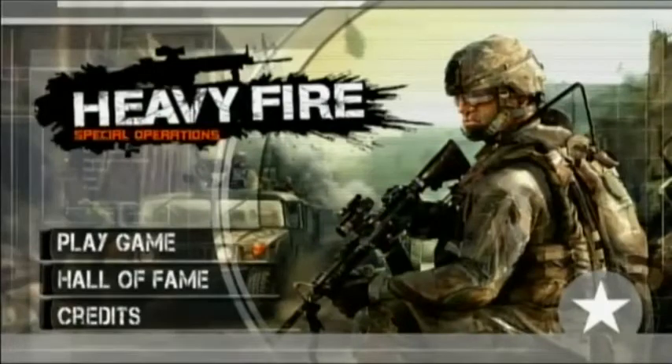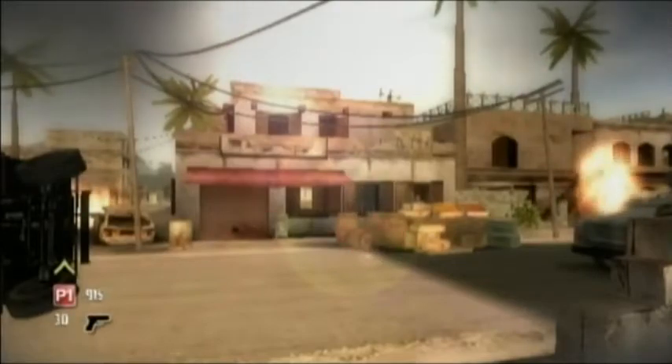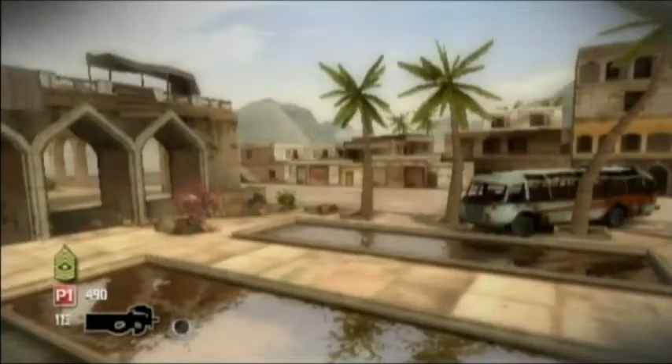Controls are simple. You shoot and you reload. That's it. There are two ways to reload. The first way is to shake the Wiimote. Depending on your weapon, you may also have access to an alternate reload where you just simply press A.